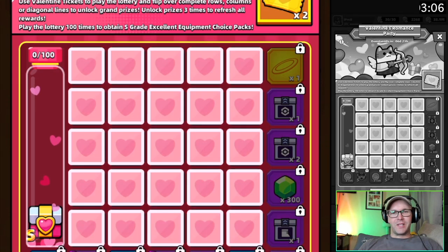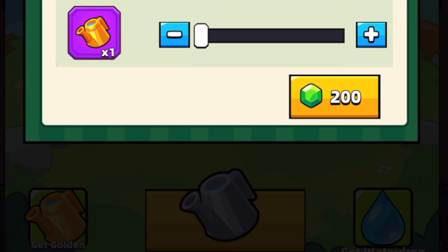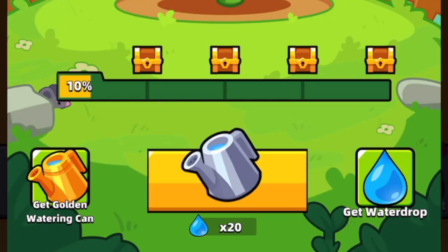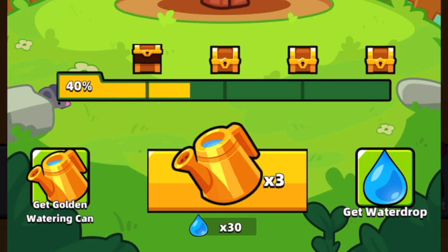In the past we've had bingo events where we spent 200 gems to get a ticket and use it on the board. Well this time we can spend 200 gems on a golden watering can, but if you don't have any water droplets to put inside it, you're just sitting there with a golden bucket. If we use 10 water droplets in a silver watering can it only increases tree growth by 10 percent, but putting 10 in a golden one increases it 30 percent.